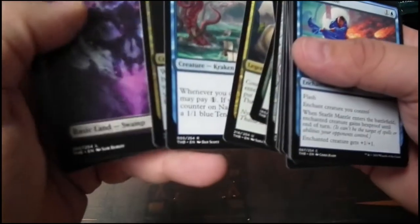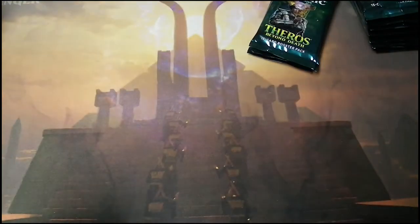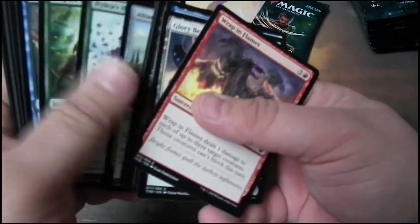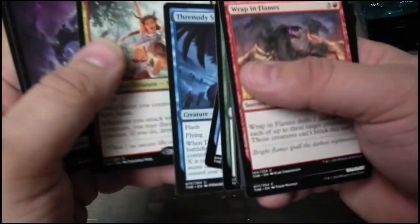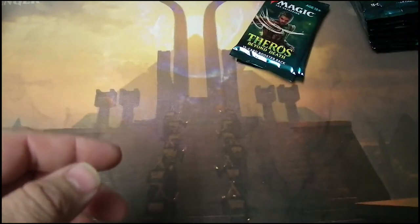Nadir and Acolyte of Affliction. I hate that Kraken — faced against it on Arena on a couple of occasions. If you don't deal with it right away, it gets really big. Galia of the Endless Dance — nice. Satire Commander, anyone?